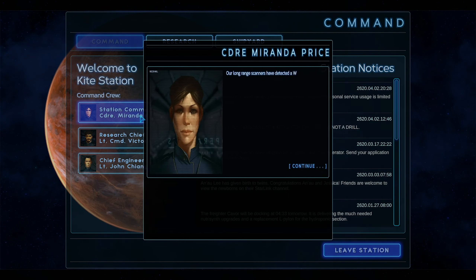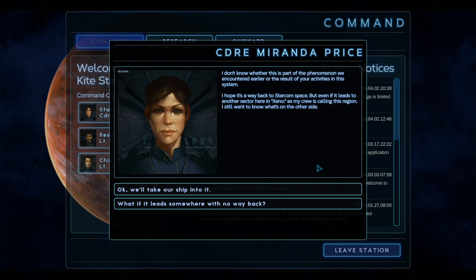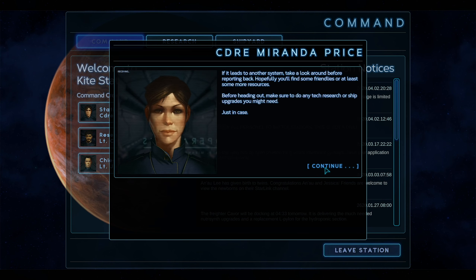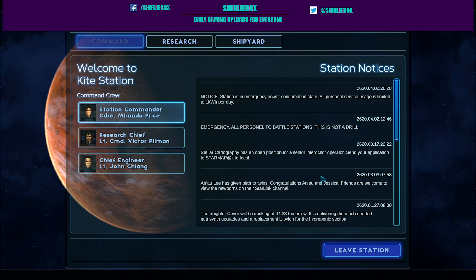Our long-range scanners have detected a warp nexus in the sector - it definitely wasn't there when we arrived. I don't know whether this is part of the phenomenon we encountered earlier or a result of activities in our system. But that is for another video, my friends. Let me know what you think of it - if you like the look of Starcom Nexus and want to see what we've discovered with this new rift thing, then let me know. I really like this game - I like the research and how it leads you to choose the path, and there's also the scanning and the planets. It's all pretty cool. Don't forget to drop me a sub, like the video and all that other good stuff. Thank you for watching - I'll see you next time.